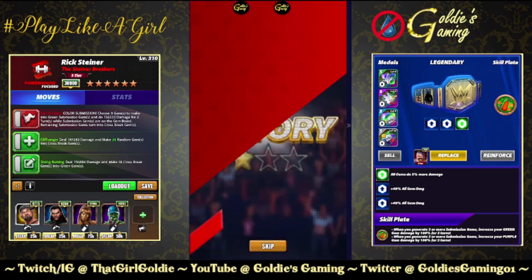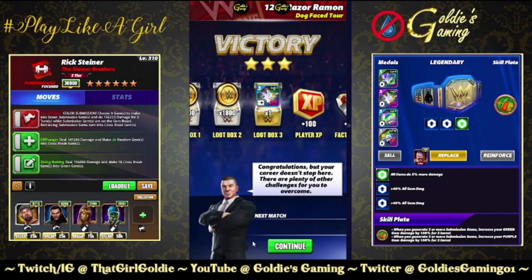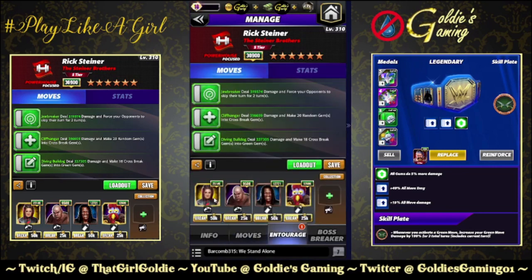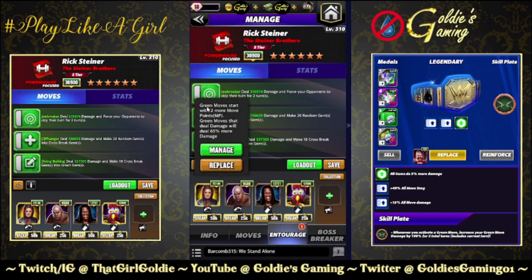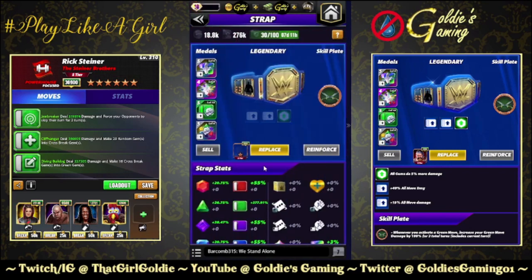That is one of the six-star options with the sub. Next build is triple green, also available at six star. We're bringing in the sub move, the Jawbreaker at 8mp — deals 148,546 damage and forces your opponent to skip their turn for two turns. For triple green we're going with Steel and Bailey to get everything loaded. With a six-star Bailey you can expect 100% more green move damage as opposed to the 65% we're running.